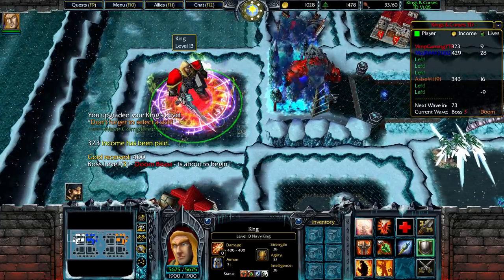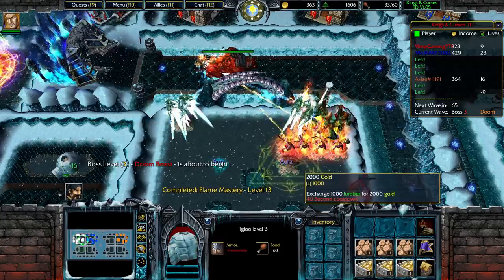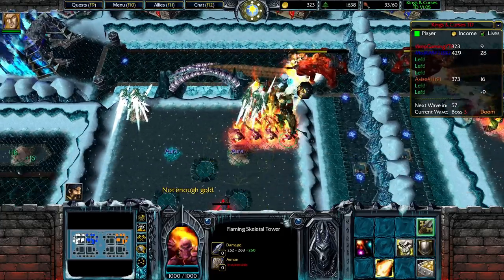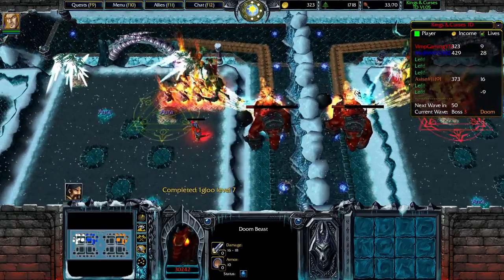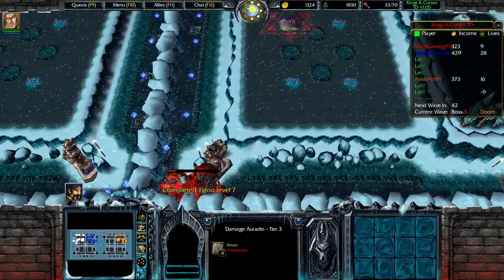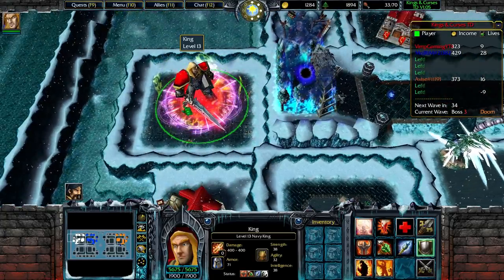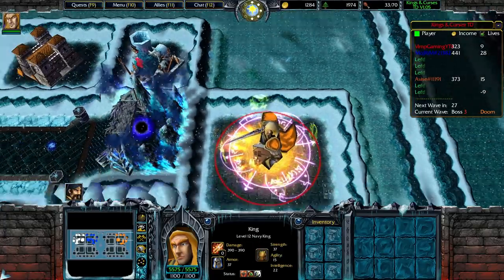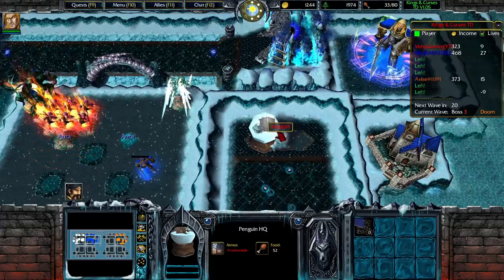This is definitely the strategy — getting your hero as high level as possible makes it really good. Looking pretty good at the moment. We got the doom beast — should be able to take it out. Curse the enemy? I don't think it's worth it for one HP. I didn't even need to curse. That's free real estate right there. Let's pay attention to the enemy kings: level 13 at the moment, level 12 — not upgraded, maxed out stats. Both of these guys. I'm not too sure what they're going for. You got the Penguin HQ — that's what you're going for.